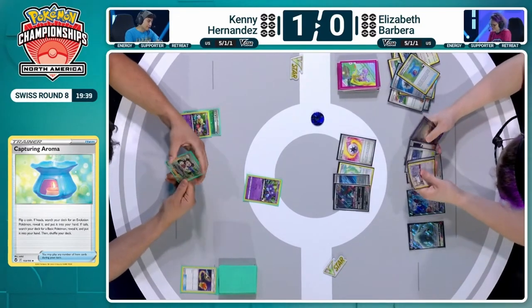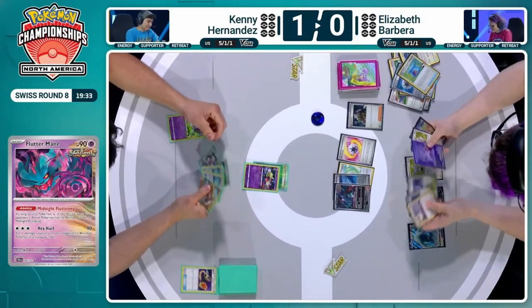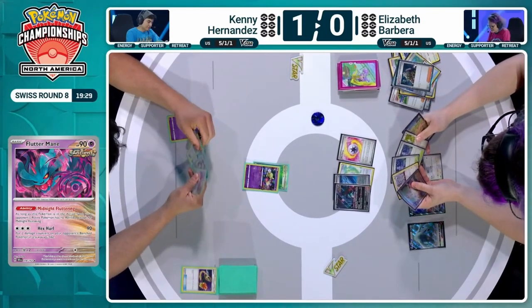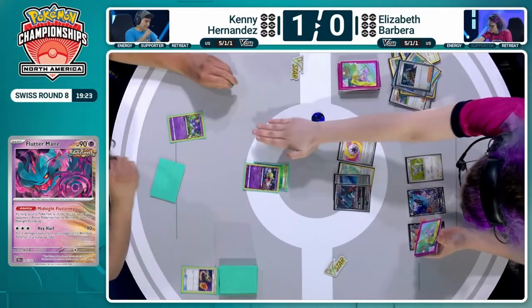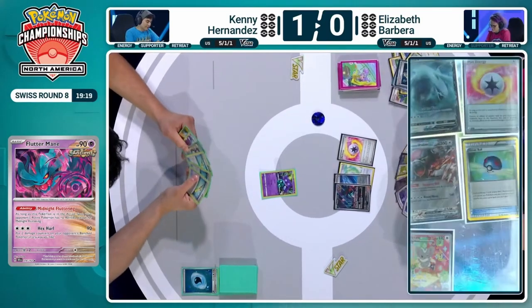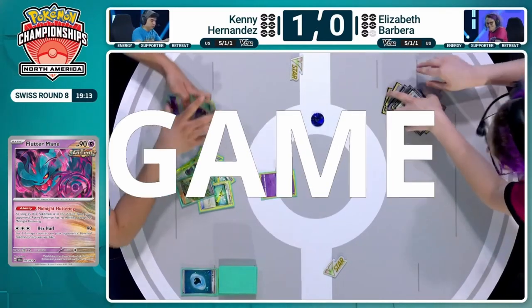Elizabeth can use the Jacques in hand to grab some evolutions. Boss's Orders as well. Sableye is doing nothing right now with no cards in the Lost Zone, but Comfey is a potential target. If you can get Fluttermane out of the active, this is a better target. Elizabeth didn't double attach — she attached, Kenny had a whole turn, and she manually attached. Nothing for Kenny. We are one game each and going to Game 3.